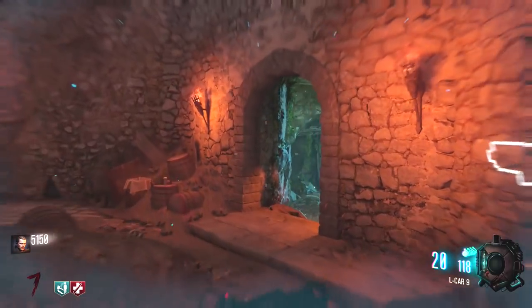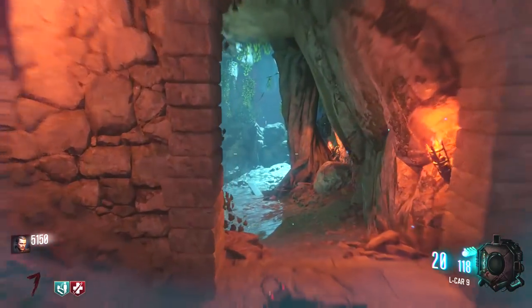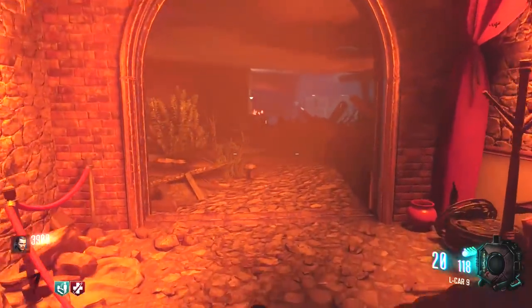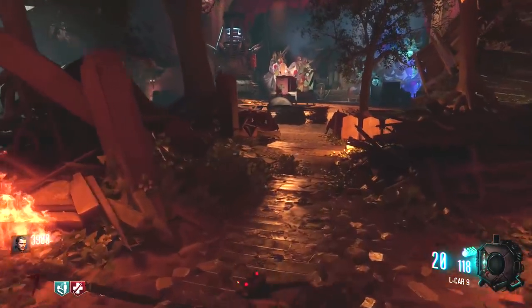As soon as you've heard that audio cue, you're going to want to come to this archway that's just here next to this wall gun, go down the slope, and there'll be a door at the end which you can buy, and that will grant you access to Kino der Toten.